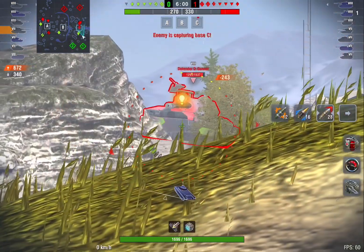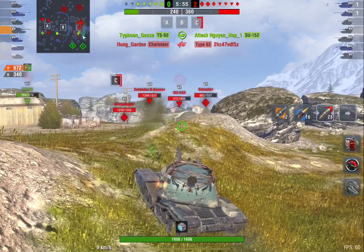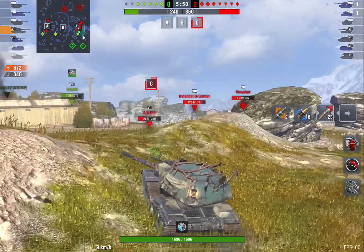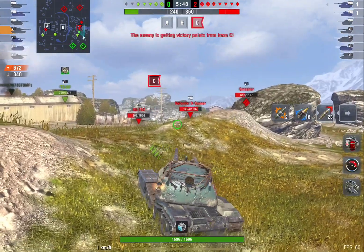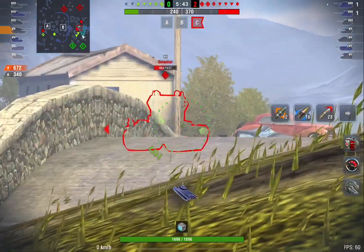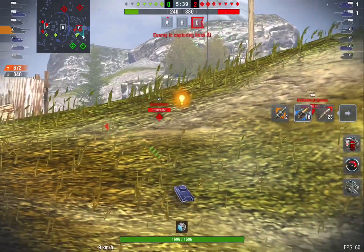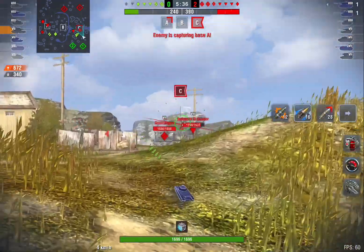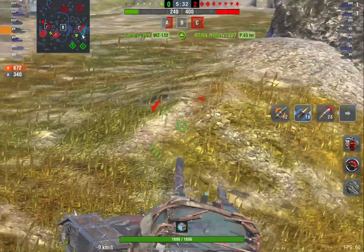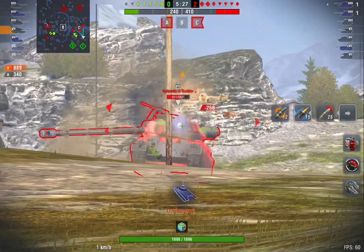I'm going to try and make his life misery. We lost two tanks and there's four tanks coming our way. They have taken some damage — that's the good news. But they've also got base C. That's not good news. And I'm not sure we can hold these guys off. This Defender is a problem. Can I get a shot in? Can't quite get it. That's unfortunate. I don't really want to go over this little ridge here where I'm safe, but I'm going to do a little bit of damage. One shot.